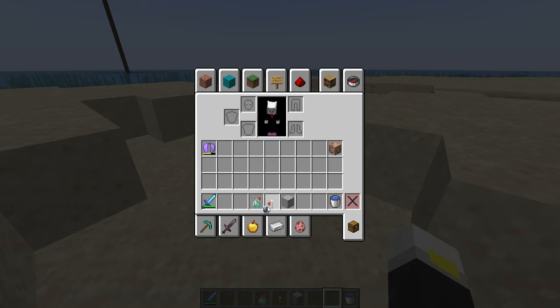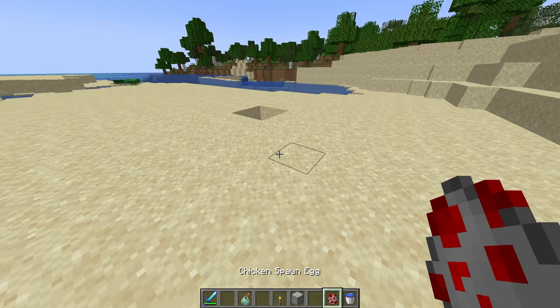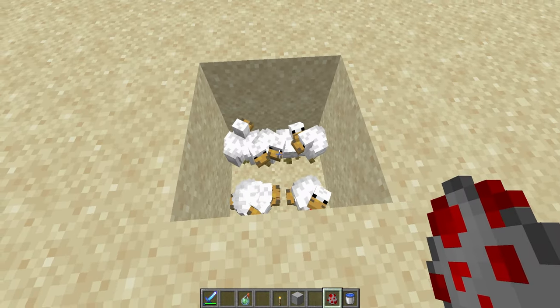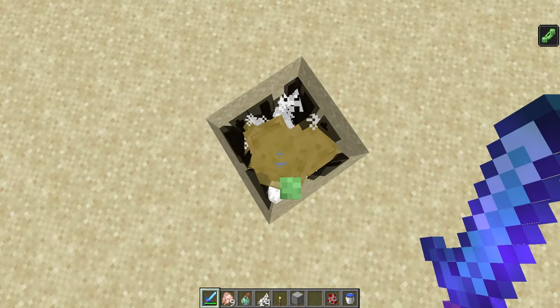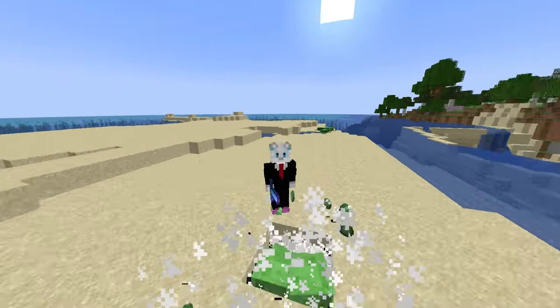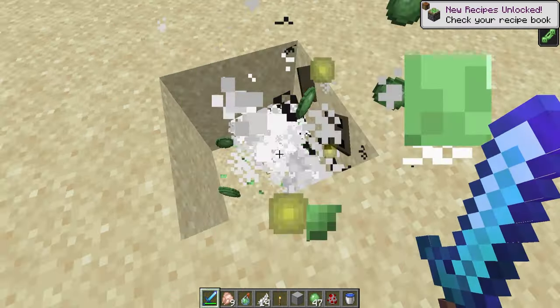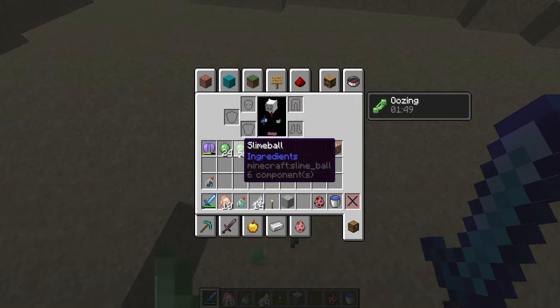The next potion I think we're going to be tackling is actually the potion of oozing, because I think this one has the most potential to break everything. We're going to use the chickens as the example again, because we're only going to spawn a few here. If you throw the potion of oozing and then you kill something, it drops slime — like a lot of slime. We just got a stack and 24 slime.